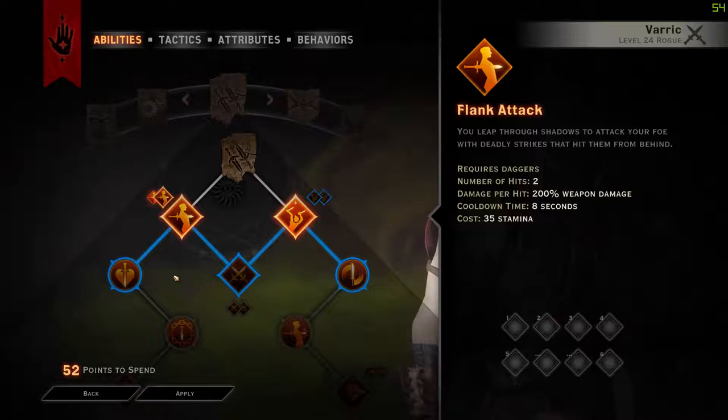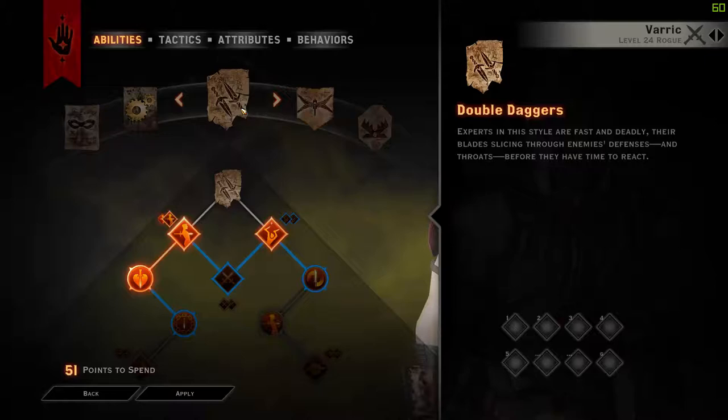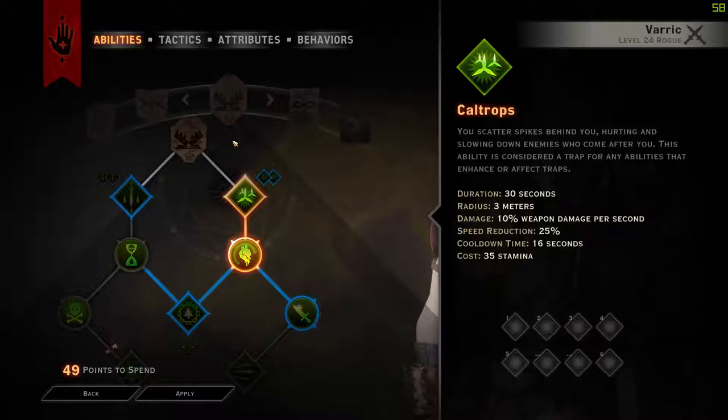For level 4 we are going to take Blooded Prey, which means you do 10% more damage to foes that have lower health than you. Next we are going into Claptraps and then Look Like It Hurt, which is an insane spell that a lot of you will know is kind of the key element to this build. So that's levels 3, 4, 5, 6.